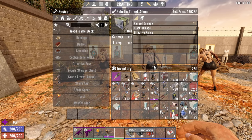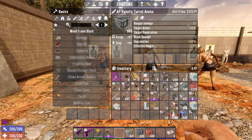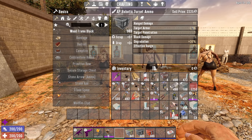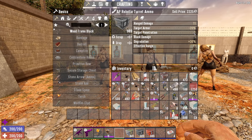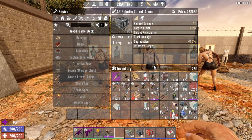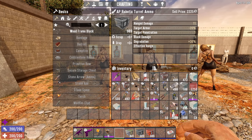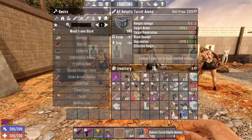Looking at the armor-penetrating ammo, it also has 11 range damage but with minus 20% armor, meaning against an armored target it should actually deal more damage. It can also penetrate through one target. Interestingly it only says degradation 30% — we'll see how that turns out. Its effective range is 11, slightly higher than the regular one.